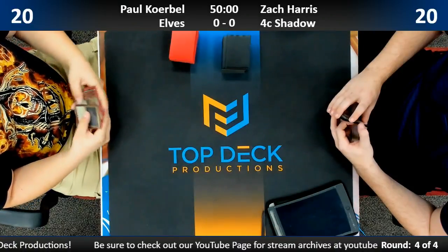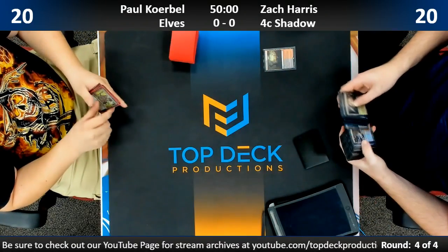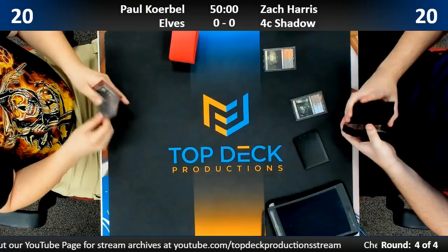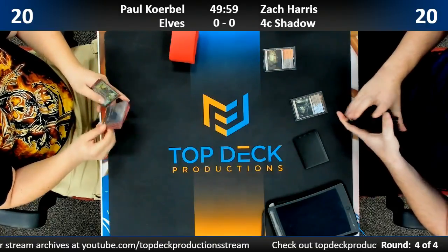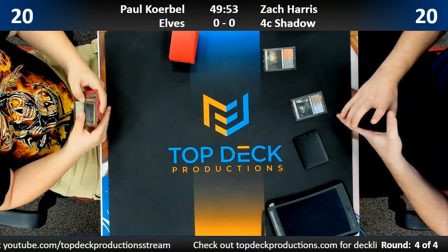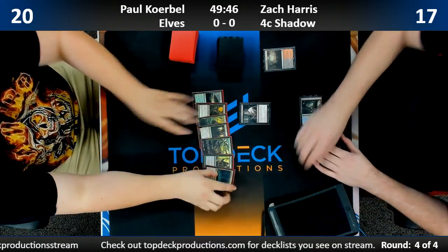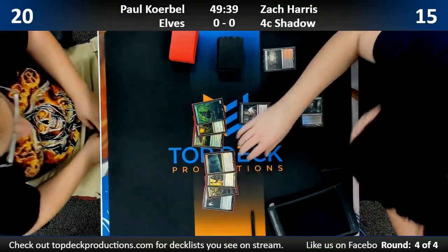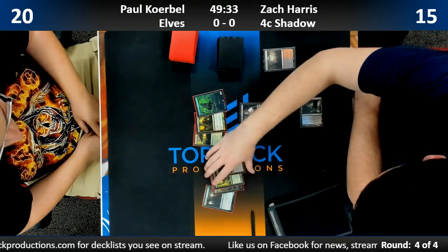Zach's in a fetch-shock down to 17. There's the Dino — Territorial Allosaurus, two green-green for a five-five dinosaur. Kicker: two green. When it's kicked, on ETB you fight another target creature. Zach's at 15, an ideal start against Paul, who has some shiny full-art lands and Elf cards.